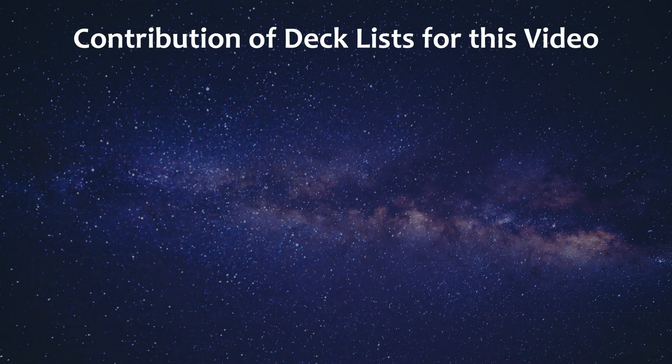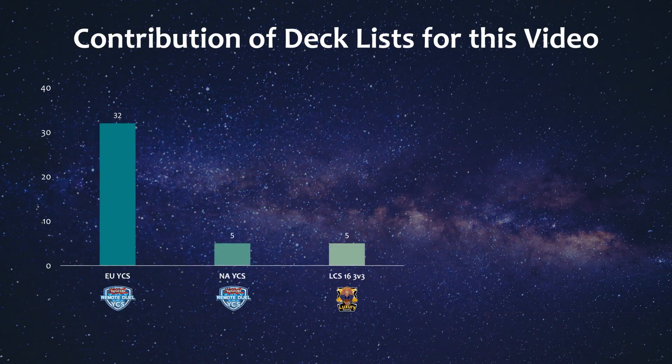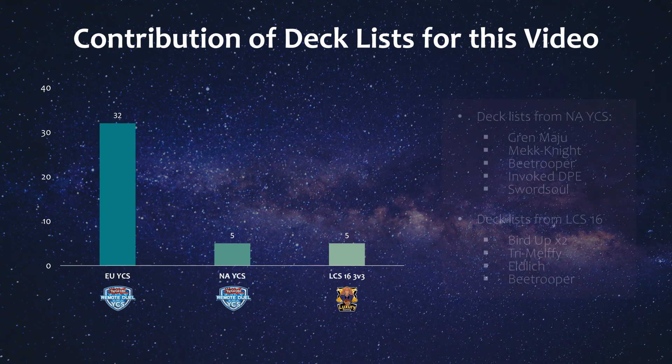Looking at the topping deck lists contributed for the analysis in this video, while we do have all 32 lists available from the European event, we only have 5 topping lists from the NA YCS and the recent LCS event. From the NA YCS I was able to include Grim Maju, Mech Knight, B Trooper, Invoke DPE, and the Sword Soul list. From the recent LCS event, we had 2 of Bird Up, Tri-Brigade Melfi, Dogmatica Eldritch, and another B Trooper list. Overall, this means the numbers in this video predominantly represent the European topping lists.